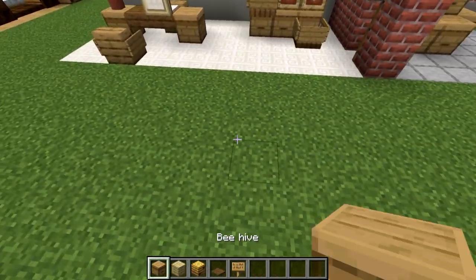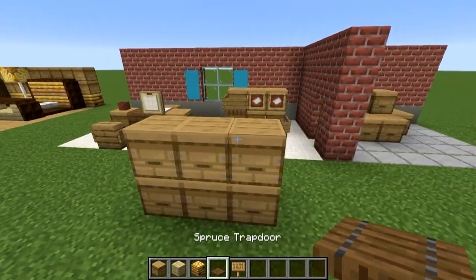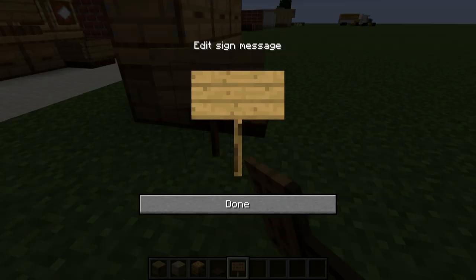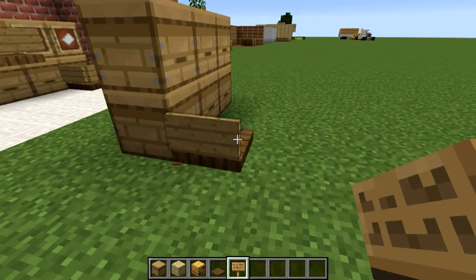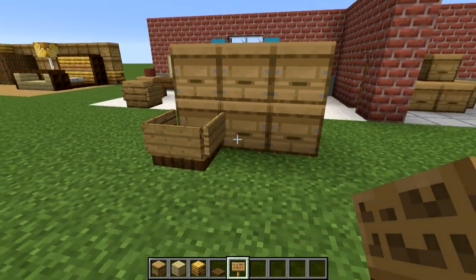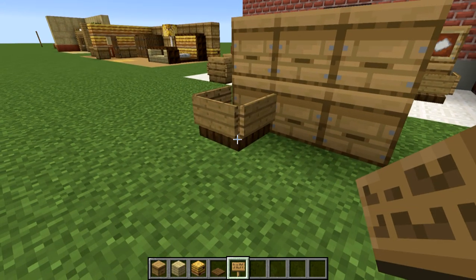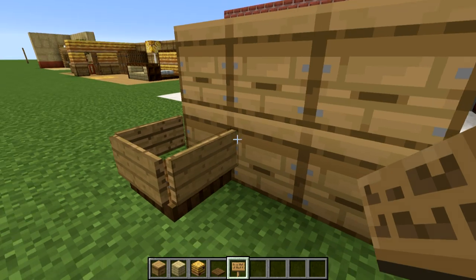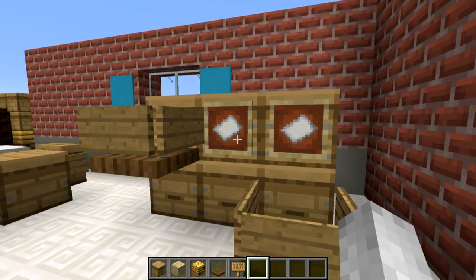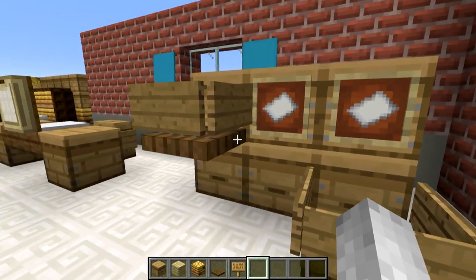This is dead simple to put together. You stack a few beehives next to each other — I'd make sure you've got at least two rows. If you want an open drawer like we do here, you simply place a bottom to the drawer — I like trapdoors. Then, holding shift, you can place signs all the way around the trapdoor and it looks like an open drawer. I'd use oak and spruce because the oak sign is almost an identical shade to the actual beehive. You can also incorporate some item frames and paper to really sell what it's supposed to look like.